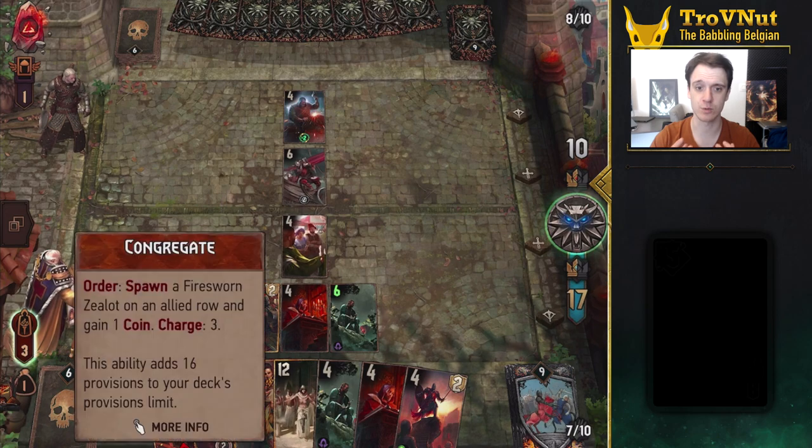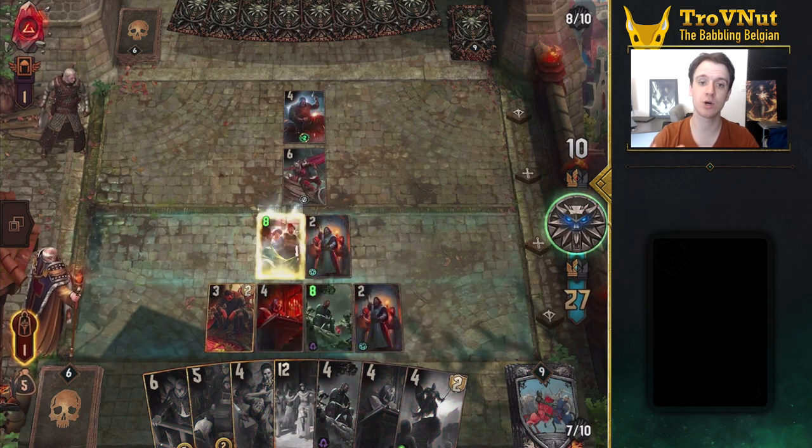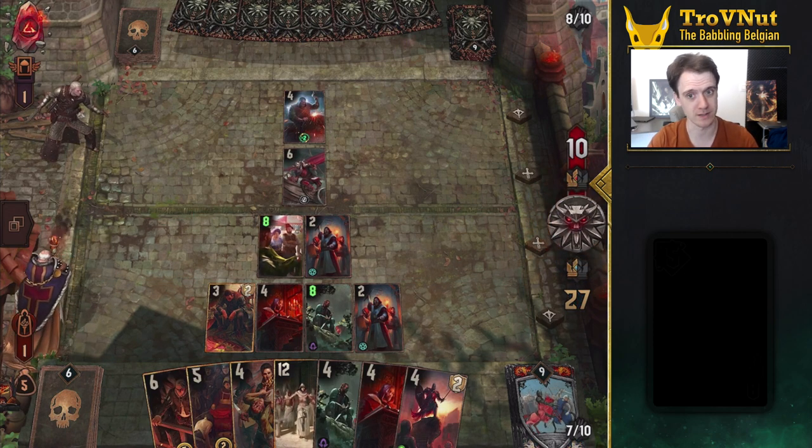The Townsfolk boost themselves by one every time you gain coins, which is why they work great in combination with the Scribe. They will boost themselves every time the Fire Sworn Scribe is triggered, and all three of these cards are very powerful support cards in their own right. But if you have one of each of these cards on the board, you automatically generate at least three points every time you spawn a unit, which happens quite a lot in this deck.